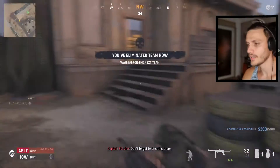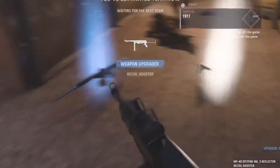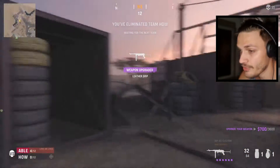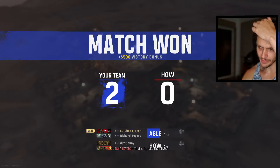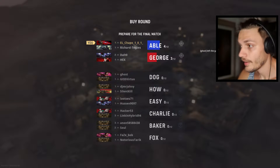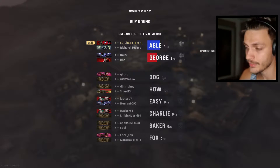My teammate got the last one. Got some free upgrades — I have a lot of money, I'm gonna upgrade the hell out of it. Still gonna need some cash for the perks, probably a spike link. We are in the final now, facing George. They've only got three lives left, that's good.